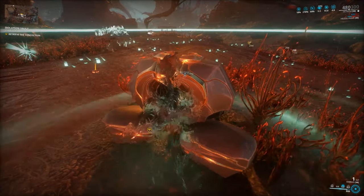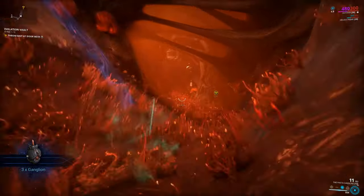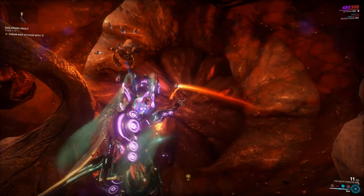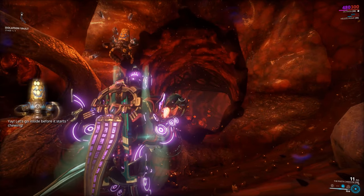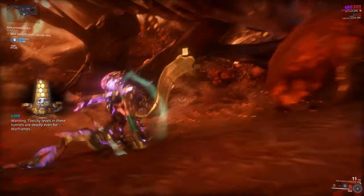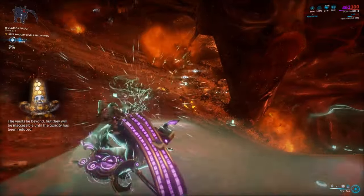We're through the first stage. We've got to pick up the finished bait trap and then go down into the tunnel. I'm holding it in my hand like a grenade, and all you have to do is click your middle mouse button at the door. Now we're going to reach another point that's going to be like mobile defense — protect this point.